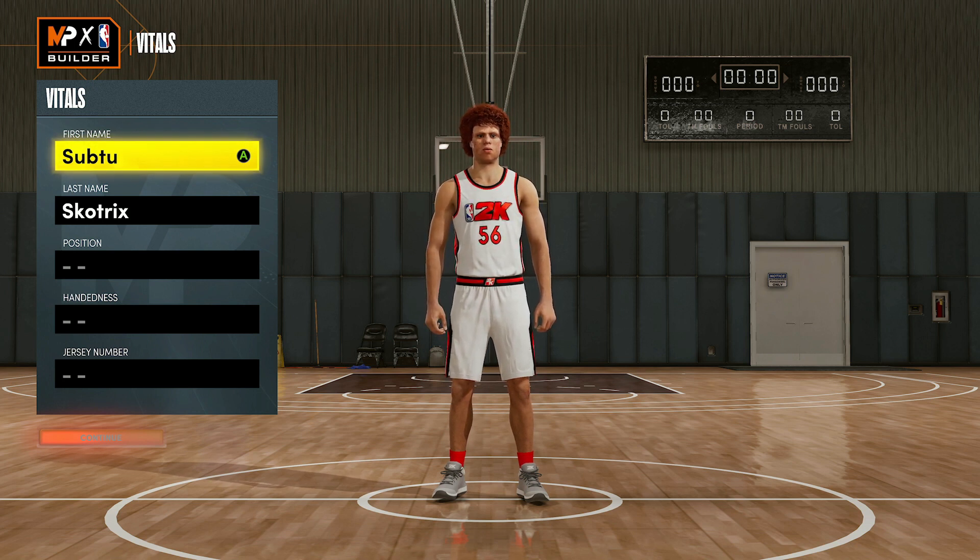This build is super good, it's basically a demigod build. It's a 6'9 build that can play point guard, shooting guard, small forward, power forward — whatever you need, it can guard any position. It's obviously amazing on offense, scoring, and playmaking, just like Tracy McGrady in real life. So this is a super good all-around build.